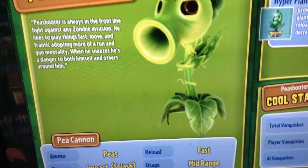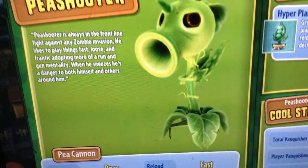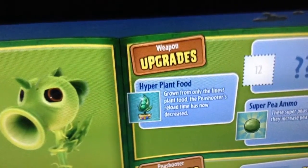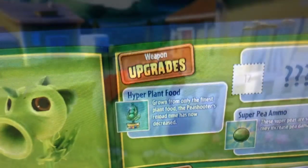Hi guys, jackpoint64 here. Today I'm going to be talking about the Pea Shooter, so I have to be quick. Its standard attack is where it shoots a pea with splash damage. It's best to aim for the head of the zombie, which is kind of easy to do.